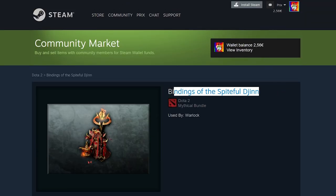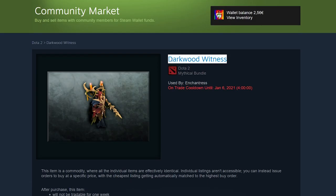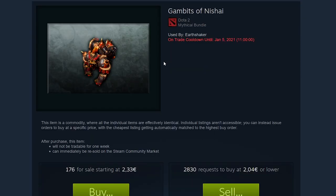Next item: Bindings of the Spiteful Gin — we can get it for 1.88 and sell it for 2.16, making almost 20 cents. The Black Sheep Protodrone: get it for 2.49, sell for at least 2.86, making about 9 cents. Darkwood Witness: get it for 1.76, sell for 2.14, making about 10 cents. I could go on like this forever, but if you want to see more go watch my 40-minute video on this.